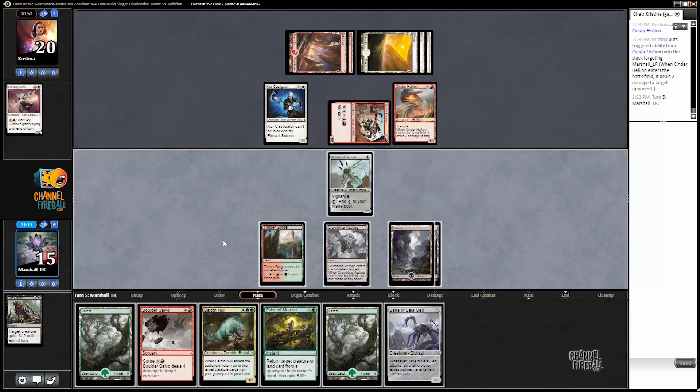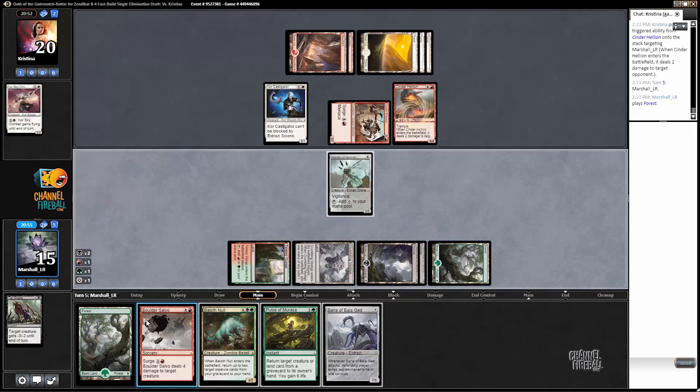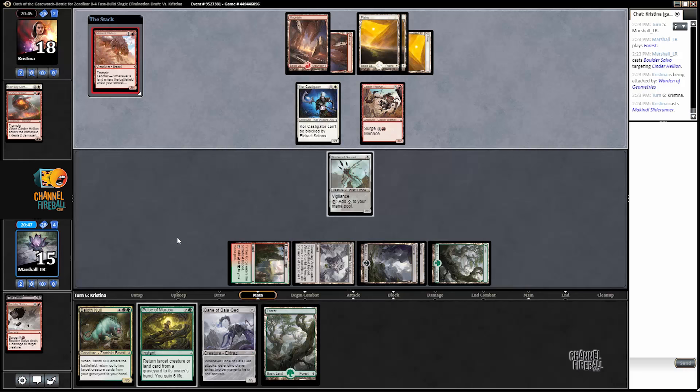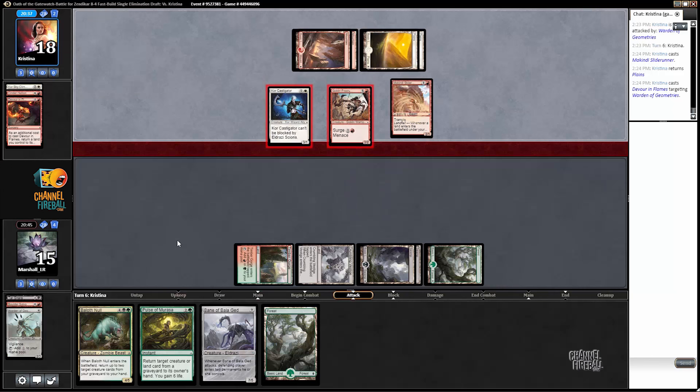A Bane — actually we'd have to pulse back our opponent's card here. That's maybe not so good. If that's the case, let's just kill this thing. Attack, pass the turn back. This could get risky, but I think we do want to run out Bane of Bala Ged next turn if we can. We'll have to make sure that we don't just immediately lose to Press. And it kills my guy too — well, that probably isn't going to be the case then.